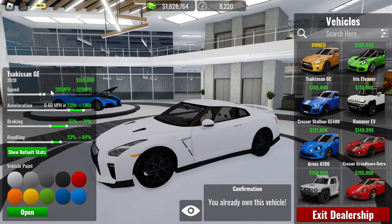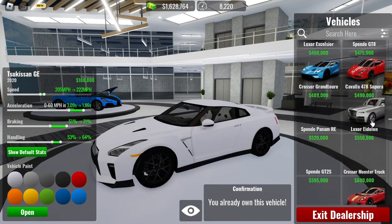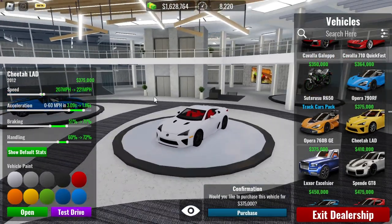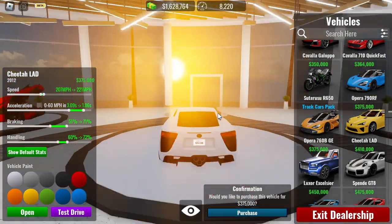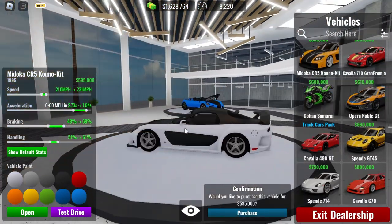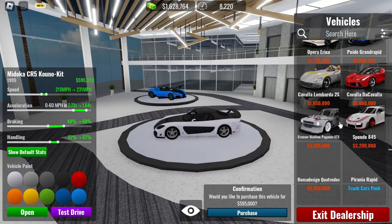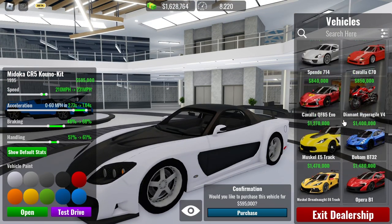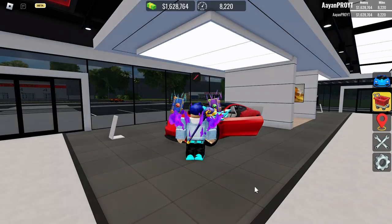The Nissan GT-R is going to be a good car, or maybe you can go with the Cheetah or something like that. You can also go with the Lexus LFA — this can be a pretty good car to drift. And also the Mazda RX-7, which is more of a track car. I think that can also be a pretty good option.